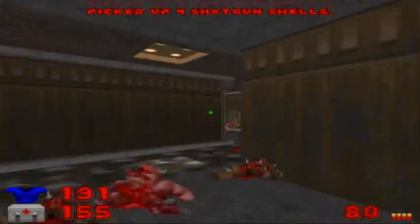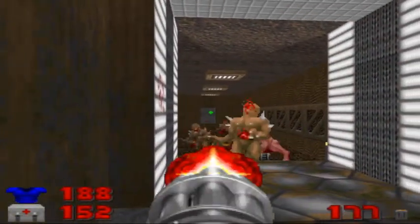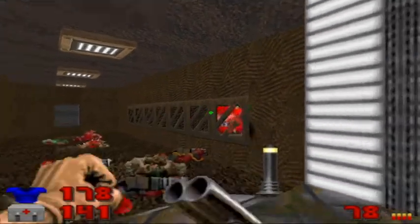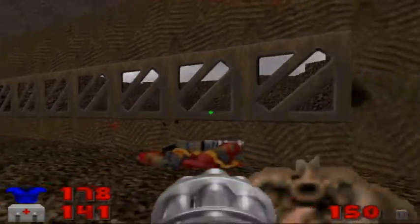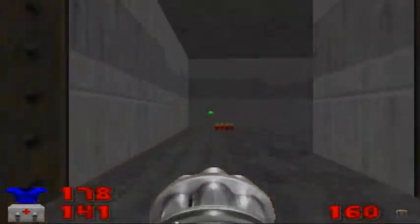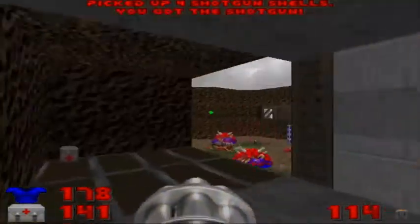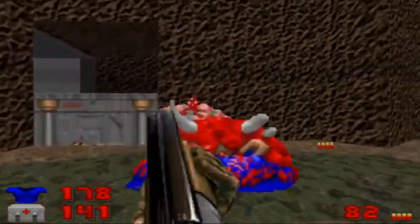Once those items are grabbed, we'll go back down. We'll open this door — the only one we can open right now. There are some gunners, so be careful — three Chaingunners, actually. Go back to the Double Barrel Shotgun and take out this Hell Knight, then the Cacodemon. There's a Hell Knight and a Demon below; looks like he did some damage to that Hell Knight, which is nice. We'll go back to the Chaingun and take out about five imps and a Shotgunner. The Hell Knight fell pretty quickly — he took a lot of damage.